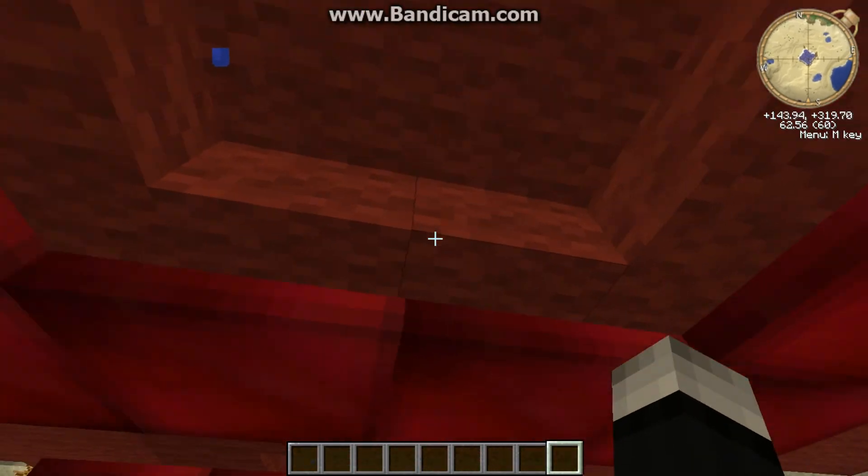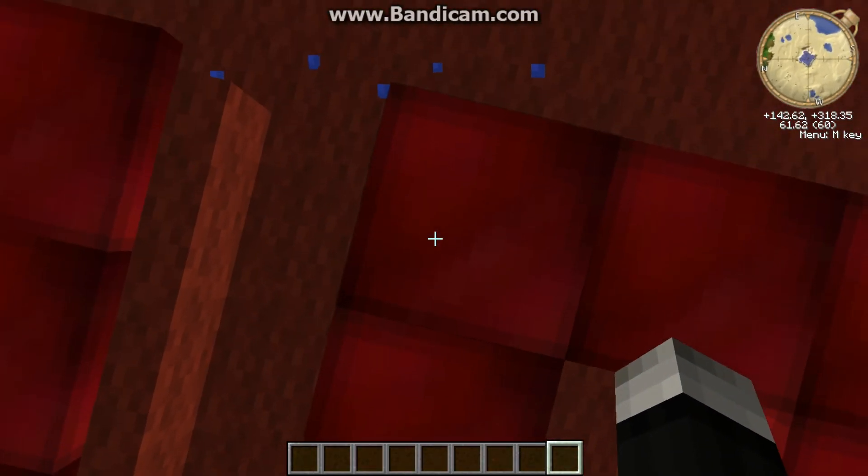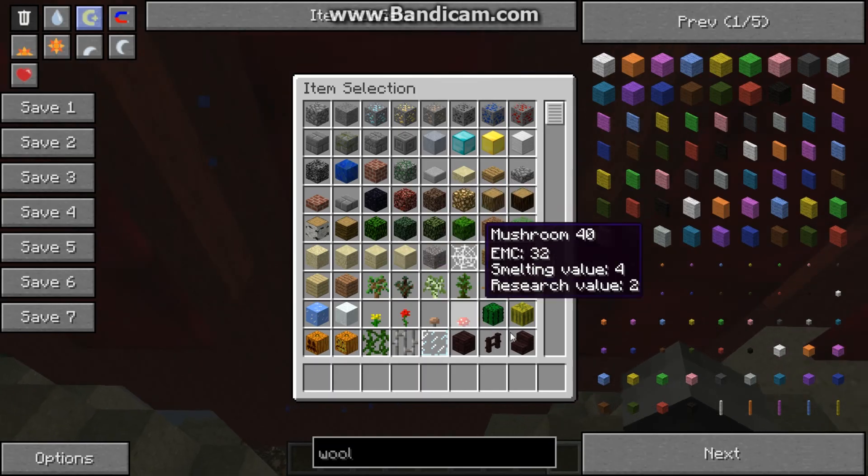I used red wool, white wool, red wool half slabs or whatever, and I used ruby panels and ruby whatever.